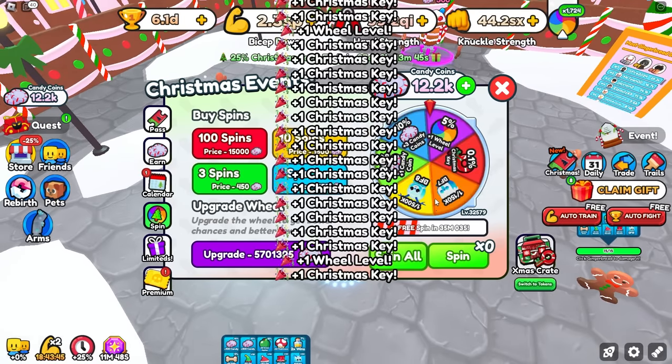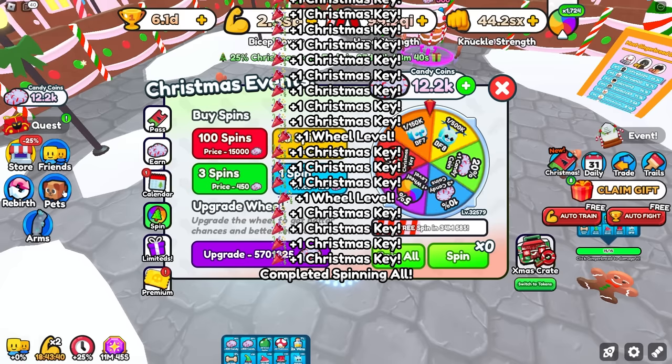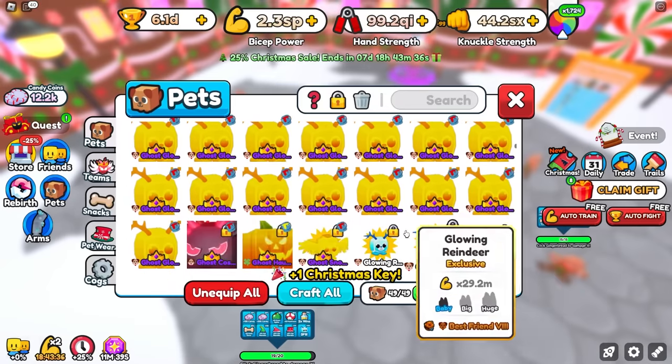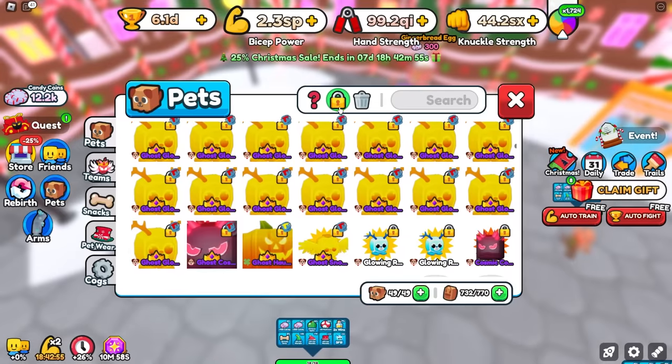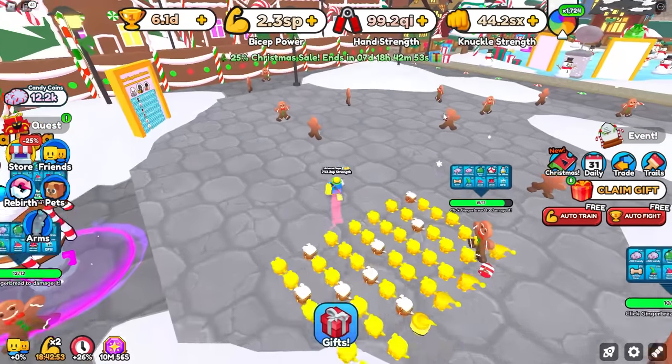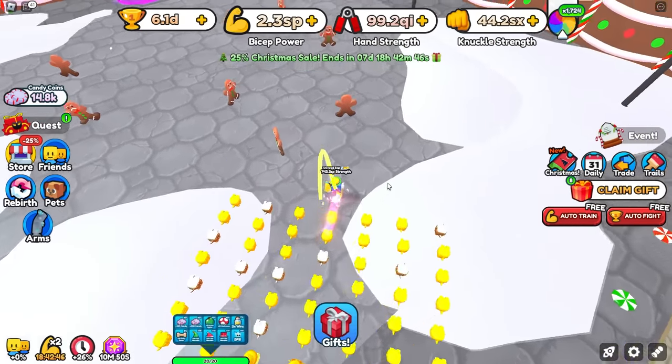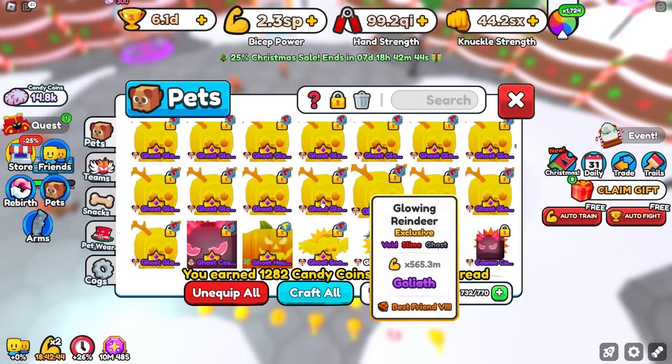So we're only going to be looking at these — all of the ones that aren't locked are the ones that we got. This is 10,800 spins. Let's go ahead and spin all of them. We're mostly getting Christmas keys, but there we go. Now let's check our pets. Just from those alone I gained all of these ones — we got a total of 20 of these. That only took me like 20 minutes to get that many candy coins. We can easily get that again just by destroying these gingerbread over here, and we got all of these ones right here, 20 more of them.